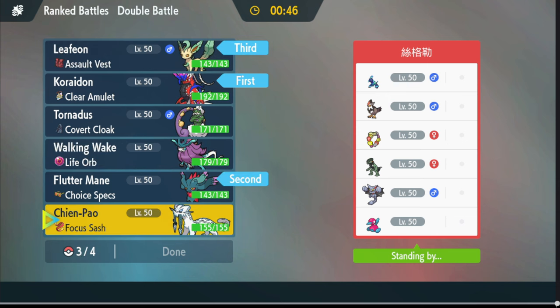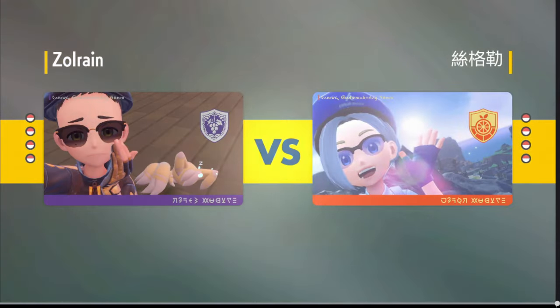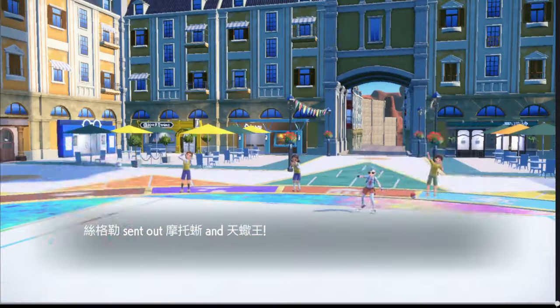I'm gonna go with Chien-Pao and Walking Wake, put Leafeon in the back. Chien-Pao and Walking Wake could work here — I don't think we need Tailwind. The reason I brought Flutter Mane was to have another way to counteract Final Gambit. If I see Staraptor I'm going to be protecting because I am not getting hit by a Final Gambit — it could also go for Brave Bird with a Choice Scarf.